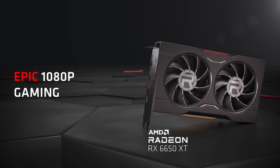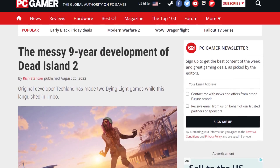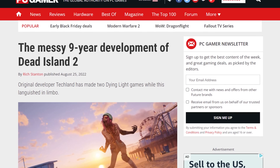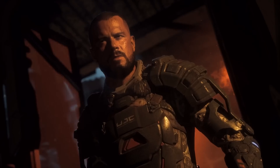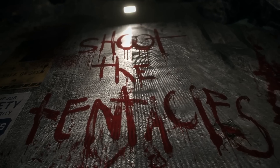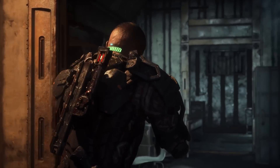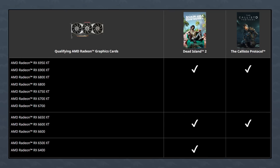In AMD news, there's a game bundle: if you buy an RX 6000 series GPU, you can get two free games — The Callisto Protocol and Dead Island 2. Dead Island 2 was cancelled and then revived by another developer, which is pretty cool. The Callisto Protocol looks phenomenal. This is a pretty good deal for some of the mid-to-lower end GPUs like the 6700 XT and below, except the 6500 XT and below — those get one game only.